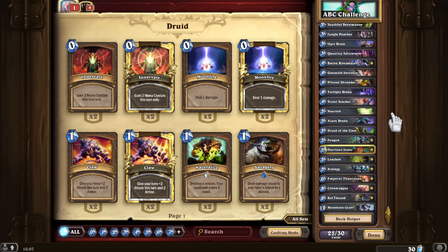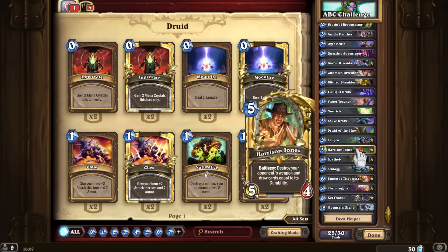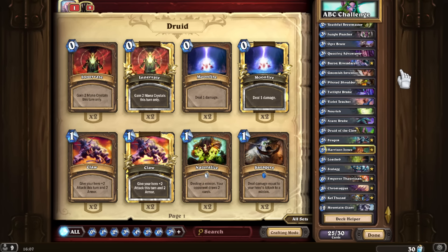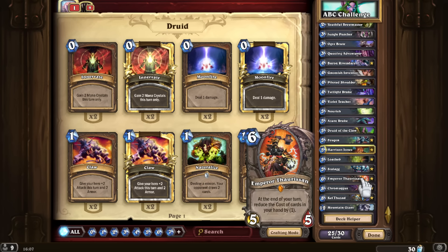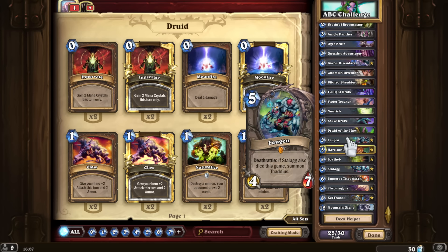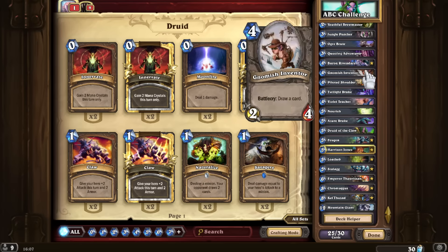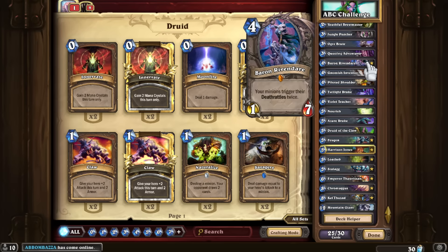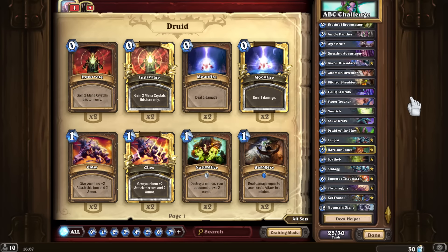I decided to go with Emperor Thaurissan because we do have a lot of heavy drops and a lot of mid-game here, and Emperor fits into the deck. For F, obviously Feugen — I really wanted that synergy with Baron Rivendare. We'll see what we can accomplish, but that's why Baron Rivendare is there, and obviously Stalagg — I'll talk about him in a bit.